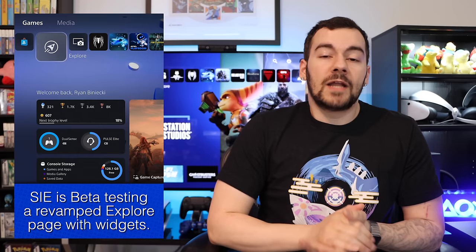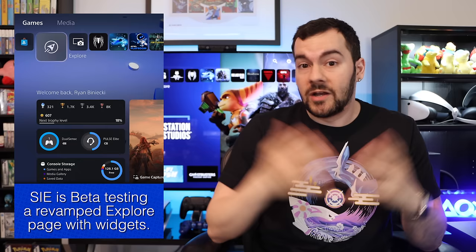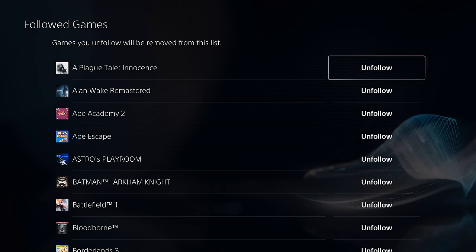Moving on to our first news story: Sony made an update to the Explorer icon on PS5. It's currently in beta, so right now only a few people probably have access to this. I was one of the few who got access to it right away — not because I have any correspondence with Sony, I was just lucky enough to get it. Historically, the Explorer icon has only been available in the US, showing a page of your followed games, essentially game news tiles.